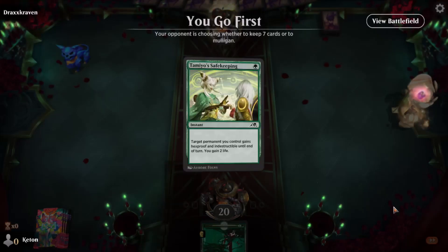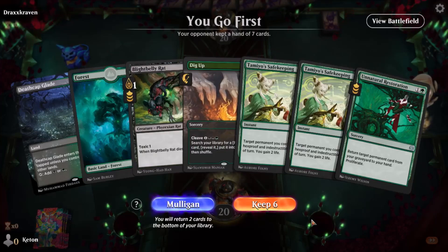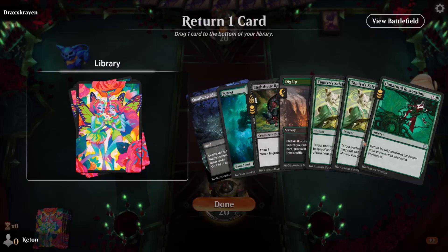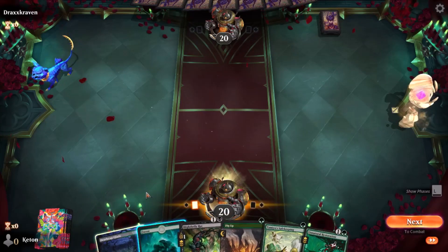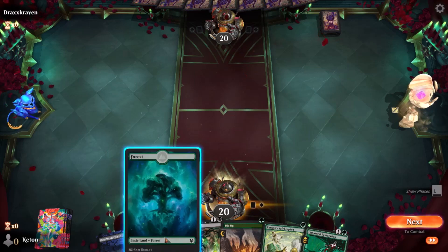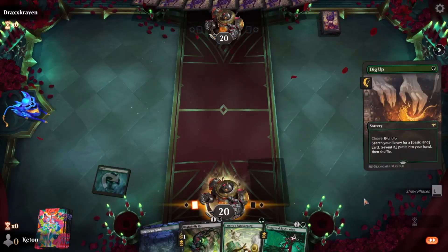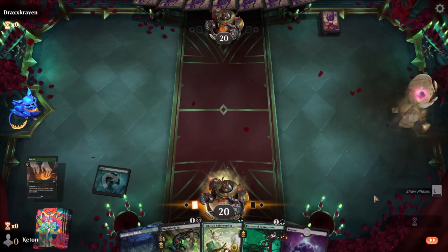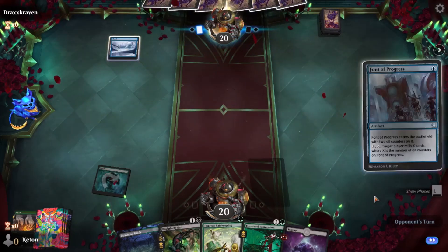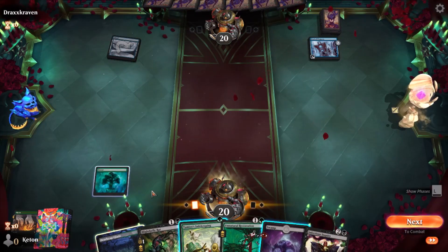This opening hand is not good. This one is good — we'll give up a Safekeeping since we have two of them. We don't really want to Safekeep our rat; we want it to die. This is a play line we're going to go down. Play out Deathcap Glade on curve. Opponent's turn — let's see what they're playing. Mill. Okay, this is fun. We're doing alternate win cons today.